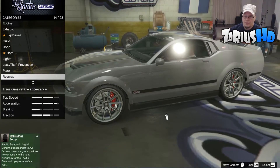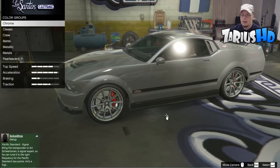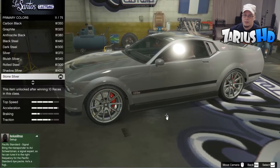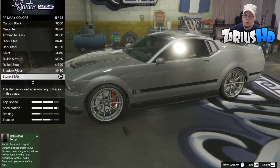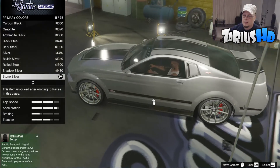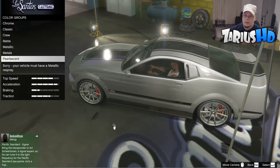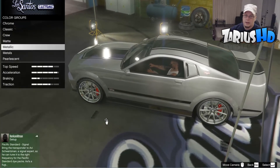Lights and everything like that, keep standard. For the plate, keep standard. Now for the respray, guys, we're going to go into primary color, go straight down to metallic, and you want to go down to stone silver. You definitely want to get the stone silver, and then go down to a pearl ascent.